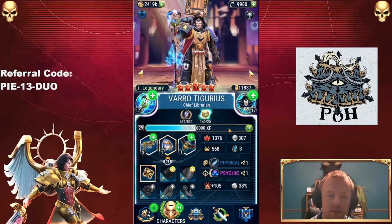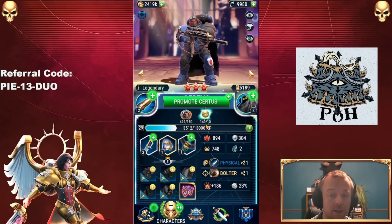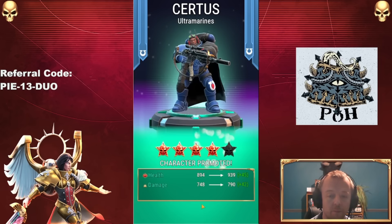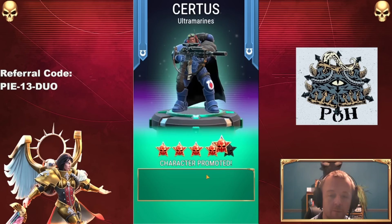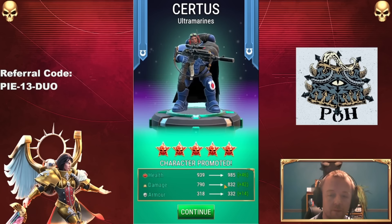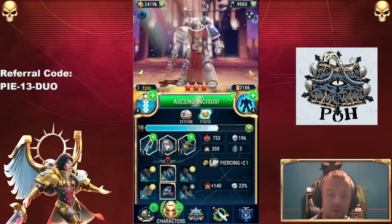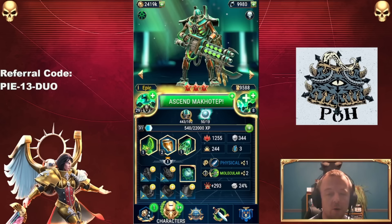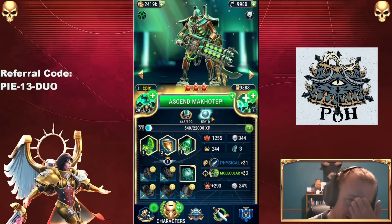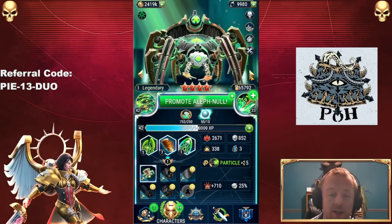Let's see what we can do with our characters. We didn't get a lot of Varro Tagirius, which was quite surprising. We could promote Surtus — let's go for it. We could promote him again. I don't think we got a lot of Bellator. We've got some Incisus — I'm still not going to promote him. I have 50 Legendary Zeno's Orbs, but I'm going to hold off on promoting those guys for the moment.